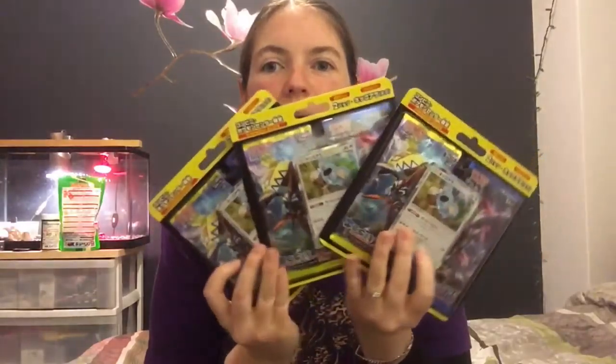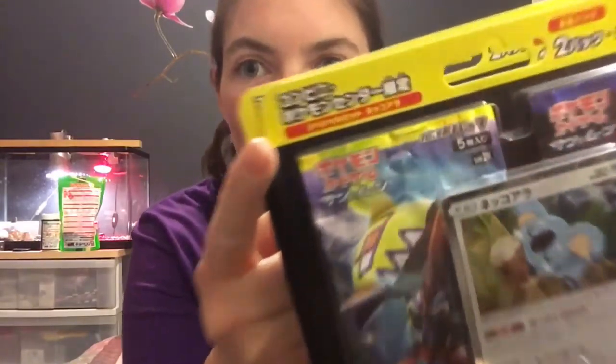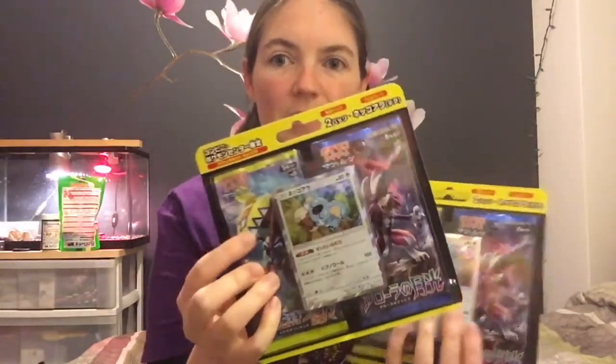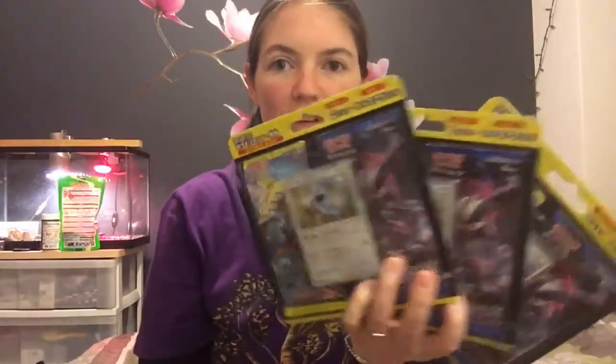Good afternoon — well, it's the afternoon in Japan. I'm back and I'm going to do a few more openings. Today I have three promo packs with Komala. I went to 7-Eleven and bought the last three that they had. These are available only in convenience stores and the Pokemon Center, so I just grabbed them up. They come with a Komala promo card and one of each of the new series. Each pack contains five cards, so I should get 15 of each. Let's see what's inside.